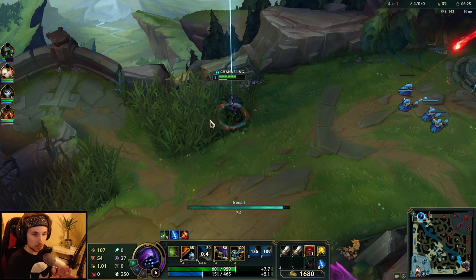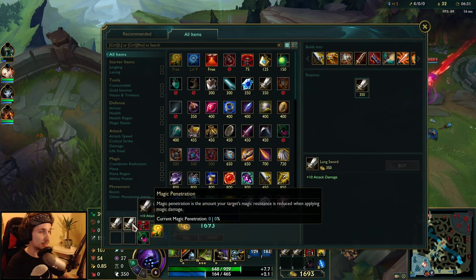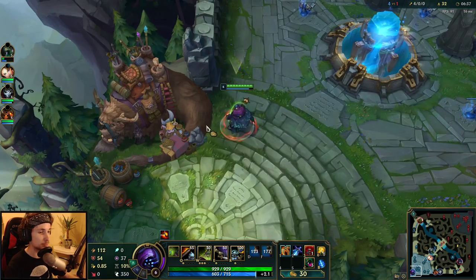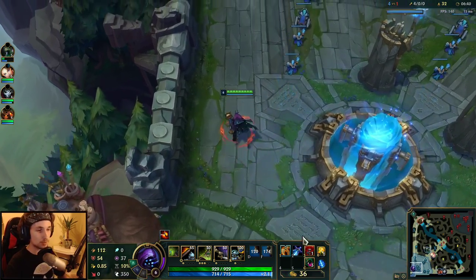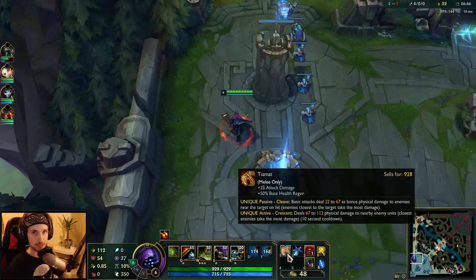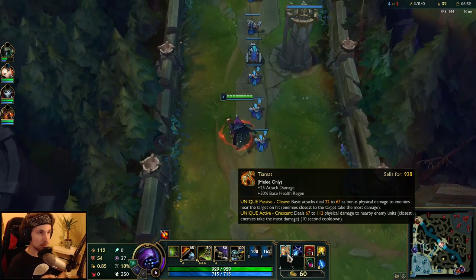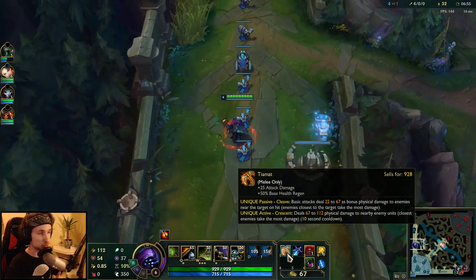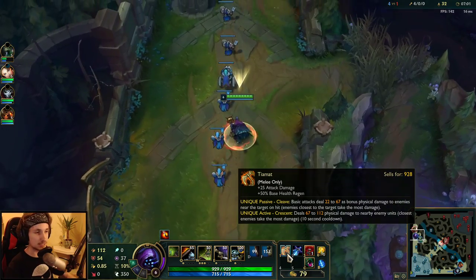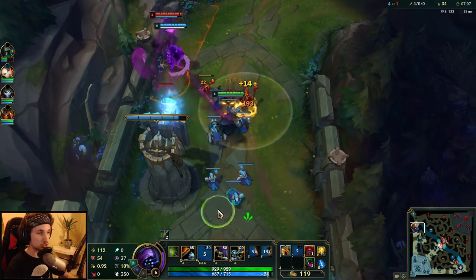When we go back, the first item you want to buy is Tiamat — that item gives an insanely big power spike to Jax. Note that Tiamat is the strongest early game power spike for Jax. The sooner you get this item, the stronger you are — not only in 1v1s but in terms of shoving the lane and then roaming to help the jungler. It is an extremely OP item on Jax.